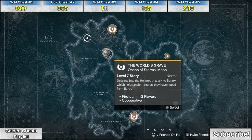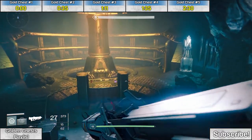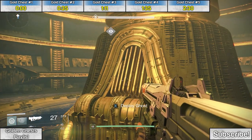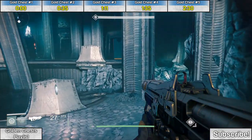Golden chest number three on the Moon is at the very end of the mission the World's Grave. In this final standoff room you'll get an opportunity to pick this up. You're gonna kill a whole bunch of enemies here, but if you want to grab the chest before the final standoff before deploying Ghost, just turn around and it's there kind of buried in the rocks.